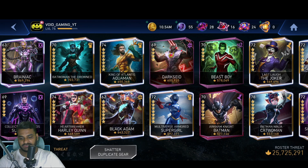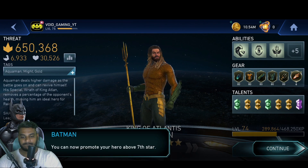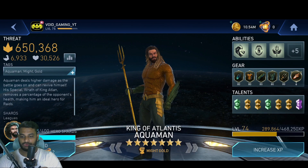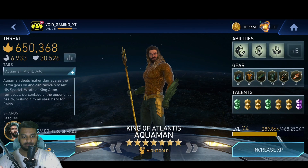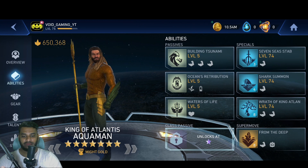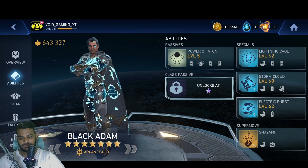After reaching seven stars, every hero can be promoted further — becoming an ascended hero — by spending Universe Orbs. This unlocks a new passive unique to a hero class. Two orbs are required to ascend Aquaman, along with 300K points. A new talent — a class passive — will be unlocked. Since Aquaman is a Might hero, something related to the Might class will be unlocked.